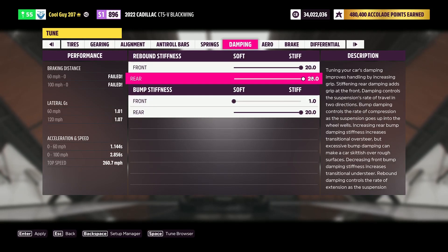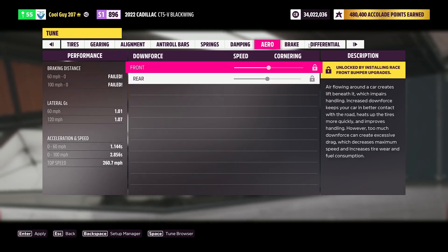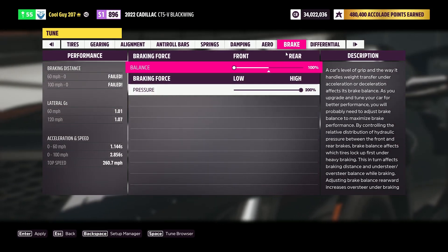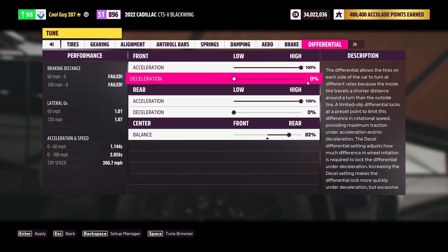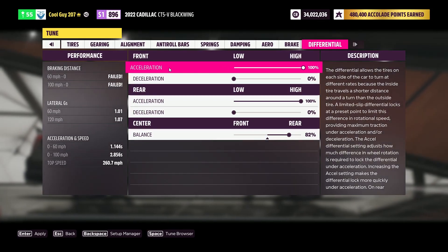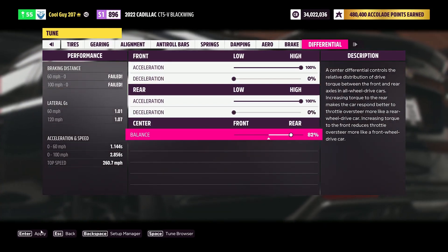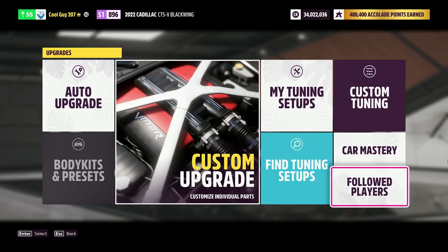Rebound: you want 20 front, 20 rear. Bump: 1 front, 20 rear. Aero — if you have it, go all the way to speed. Braking: 100%, 200% for easier burnouts. Then 100 acceleration, zero decel, 100 acceleration, zero decel. Then 82% towards the rear. And you've got a freaking crazy burning machine — that is a really good drag car.